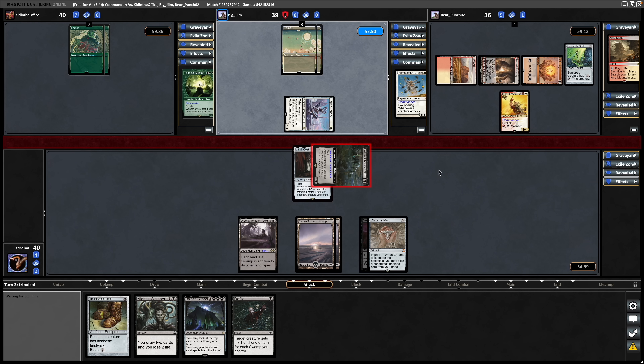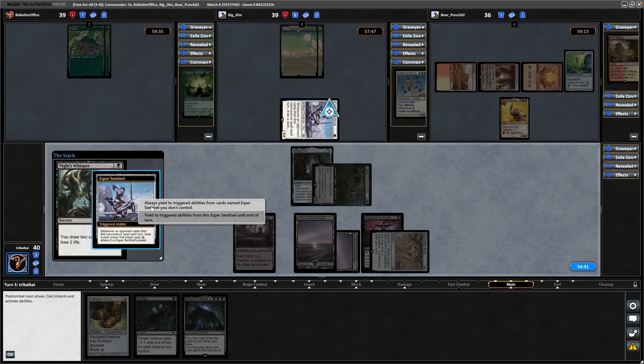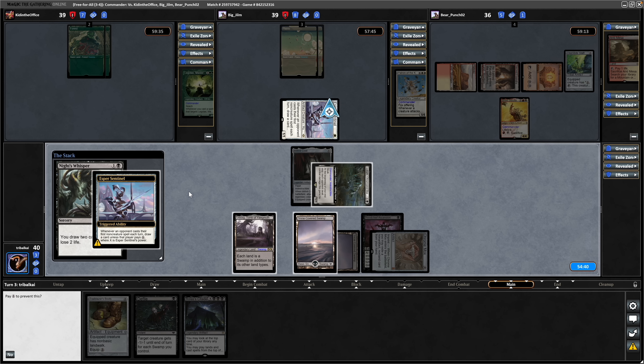Obviously have to hit all of our opponents at least once with Gollum. That successfully goes through - we've just got Brion to hit at this point. We'll cast the Knight's Whisper. I think we're fine to pay into the Esper Sentinel here. If we got into an Arcane Signet, that would be good to get that down and hold up Defile. We're fine to pay it here, I think.